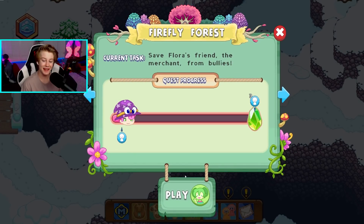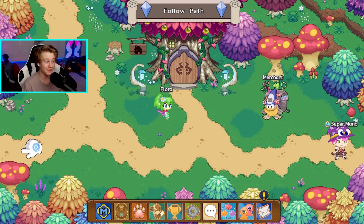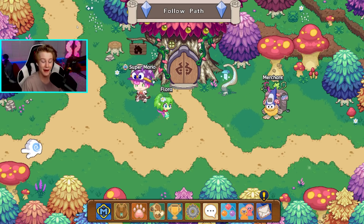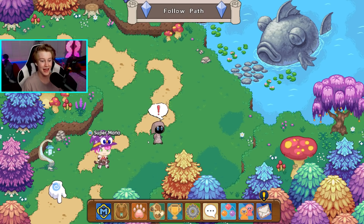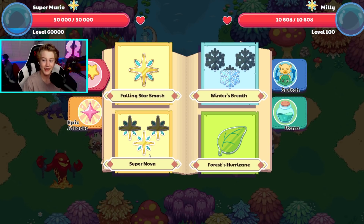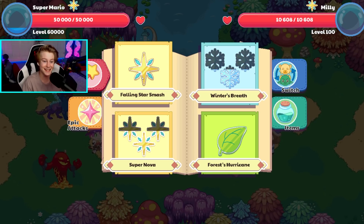Alrighty guys, so next up we're going to go into Firefly Forest. We're going to be doing a bit of a look around, traveling throughout until we find our prey for level 60,000. So I kind of want to go in this fight with this person — this should be absolutely crazy. Alright, Millie, you are level 100. You're good. You have 10,000 health. You're good. But you know what you don't have? Level 60,000.